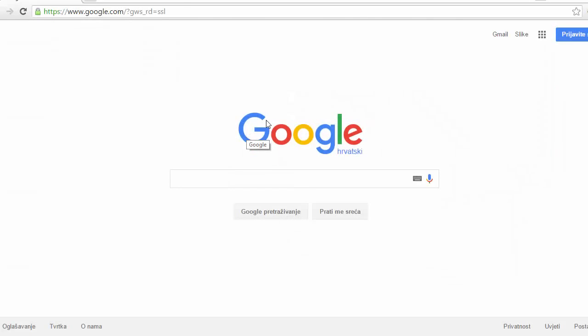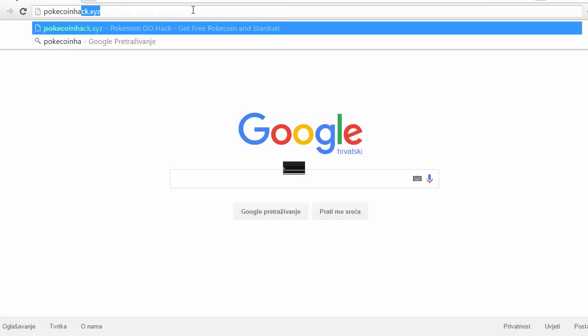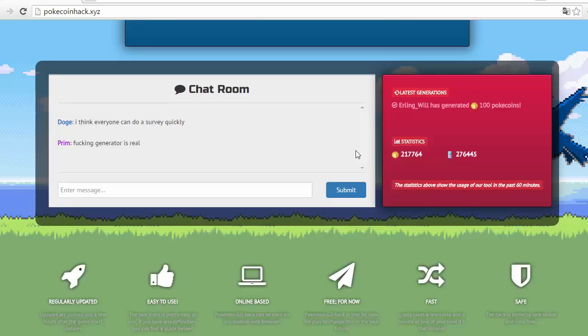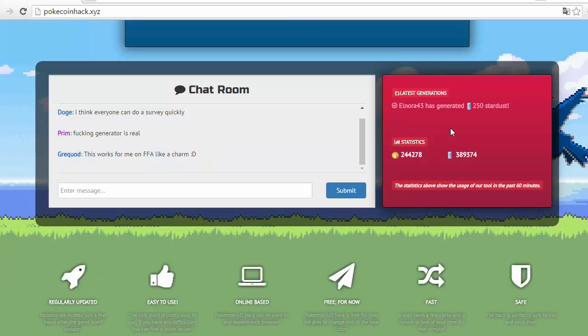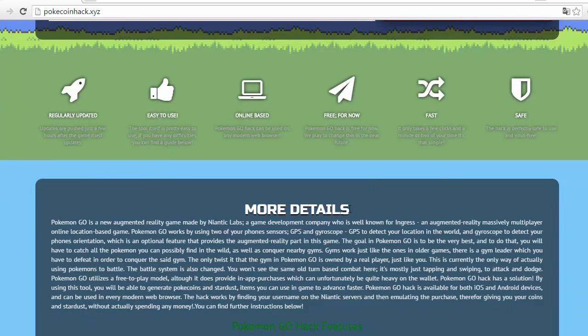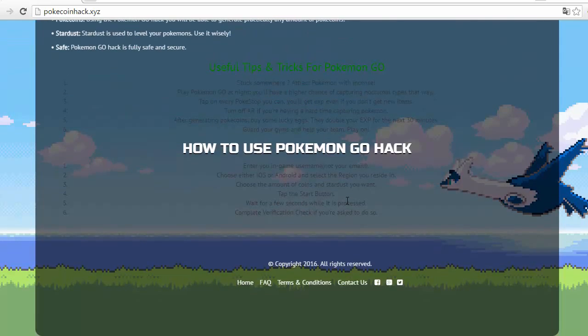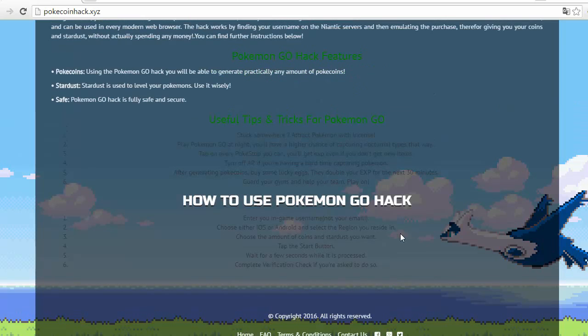You can do this on your computer or on your mobile. Just type in pokecoinhec.xyz, wait for it to load a little bit, and here you'll find the generator. It's quite nice looking.